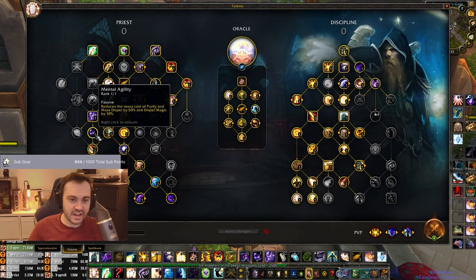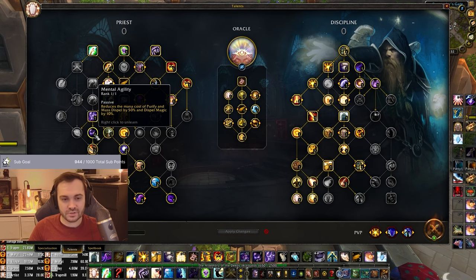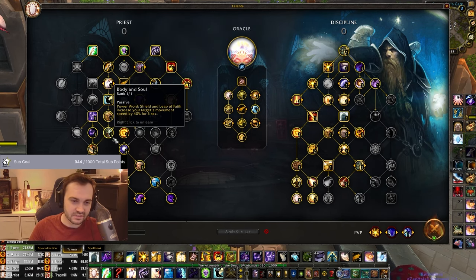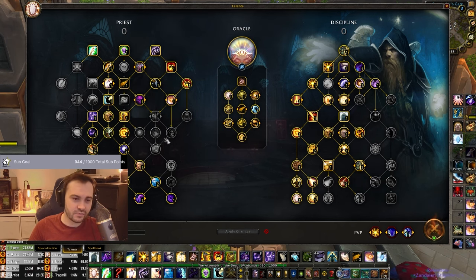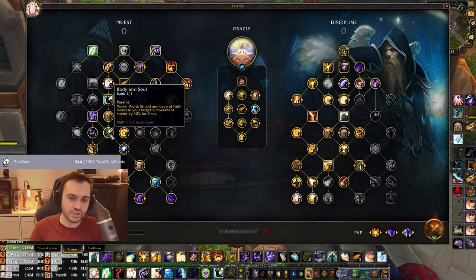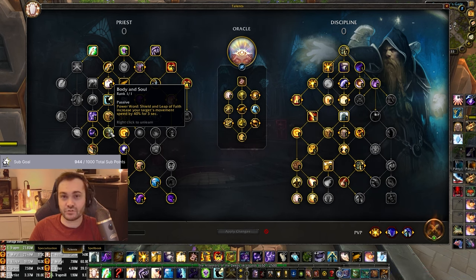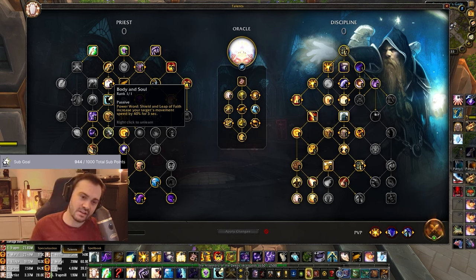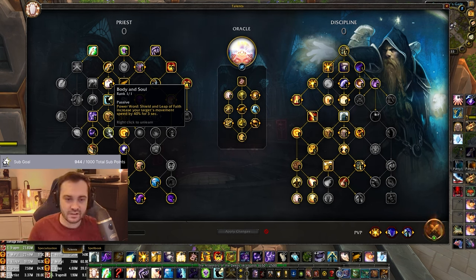Mental Agility is a flex one but I think it's quite nice for longer shuffle games. If you're dispelling a lot this can be really strong, especially defensive dispelling - like into a Shadow Priest you'd want this. Body and Soul I think is just really good overall. It's not needed to get further down because of the other talents we've taken, but the fact that it also provides purge protection for your shield is a huge deal, because people will be trying to snipe your Rapture shields off with purges.